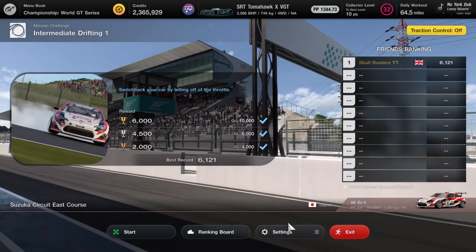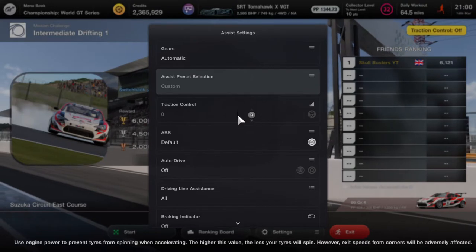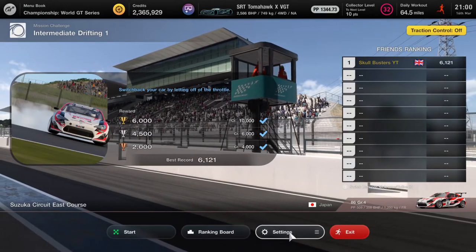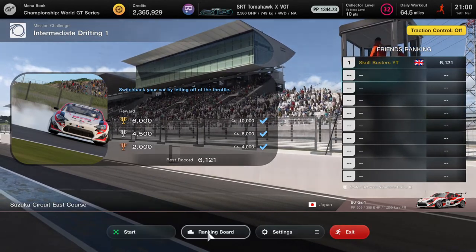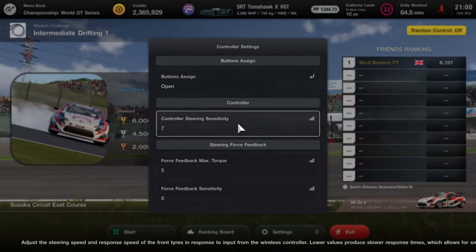Before we get into it, I'll show you my settings. My system is on zero — you cannot change it. Head straight to the bottom. I've got ASM on because you can control it and do a drift with that on. If you turn it off it'll be a bit more lively, but that's only if you can control it. My controller sensitivity is on seven — pretty much full lock.